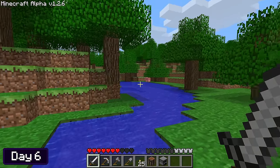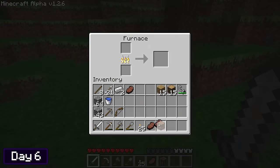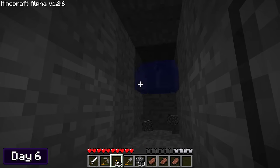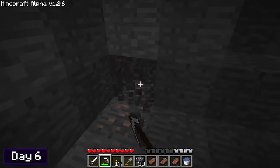I quickly done my daily harvest and then headed out to find some more food — found some pigs and managed to get a few pork chops. It was night time once again. I was running low on iron and had no coal, so back into the mineshafts we go. After branch mining for a short while, I bumped into my first cave, and it was full of tons of riches — a ton of coal and a ton of iron.